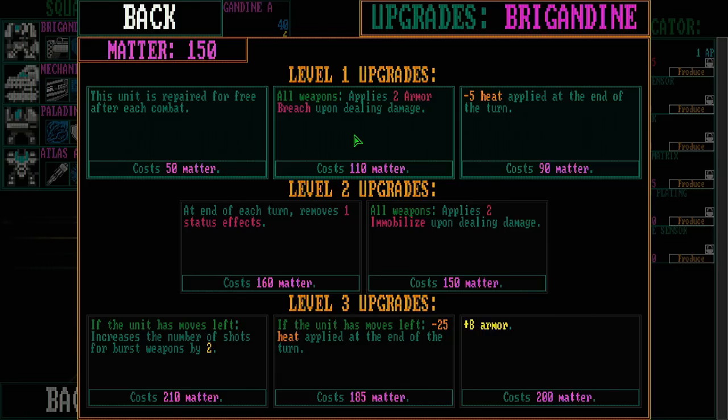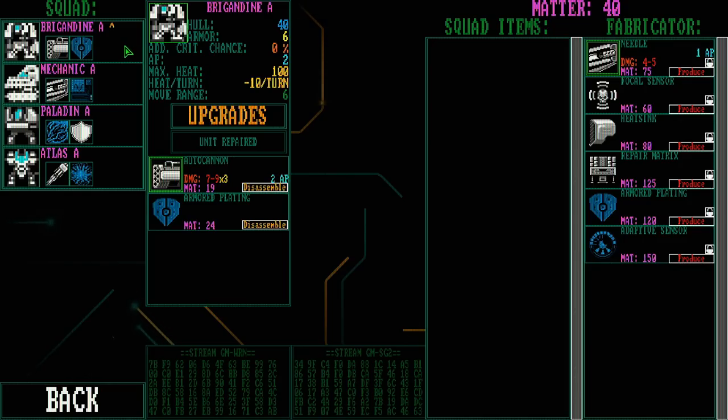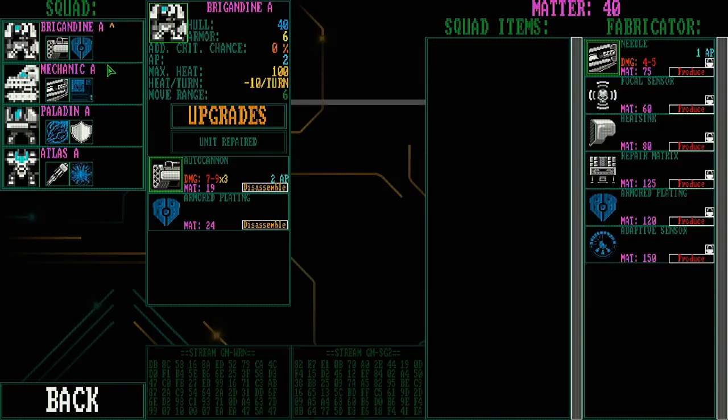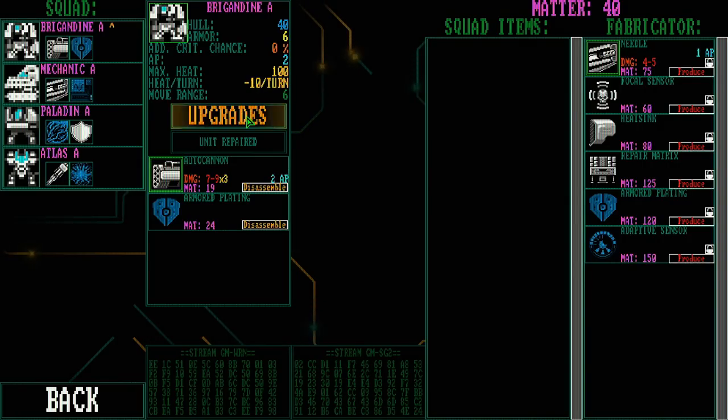For a level 1 upgrade, units are repaired for free after every combat. One option applies armor breach upon dealing damage — important since the Brigandine doesn't hit that hard. Another gives minus 5 heat at end of turn, so he loses 15 heat per turn instead of 10 — really nice. I accidentally committed to a purchase clicking to see if there was a pop-up explaining what armor breach does. It is a bummer there's no confirmation prompt before purchasing upgrades. Before I make any more mistakes, let's start the mission.